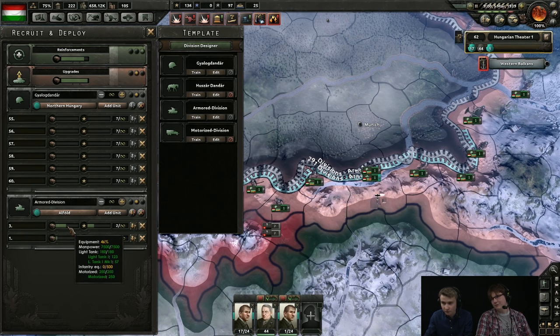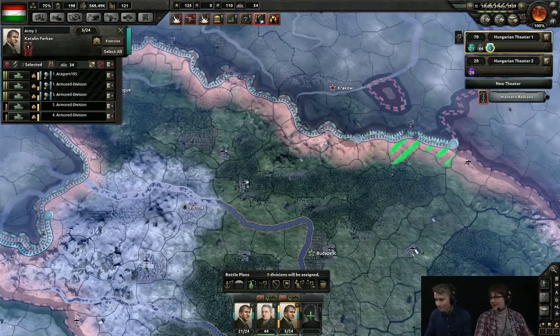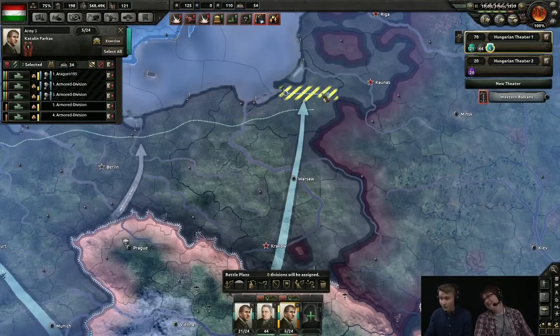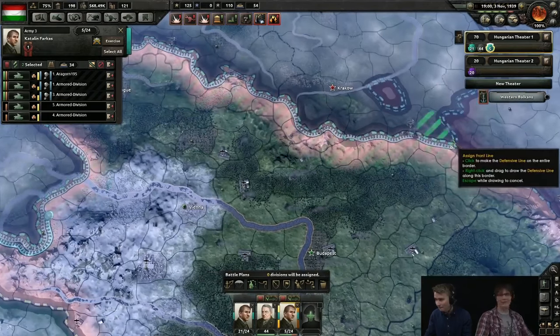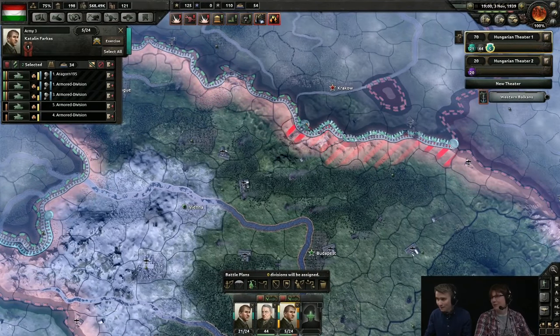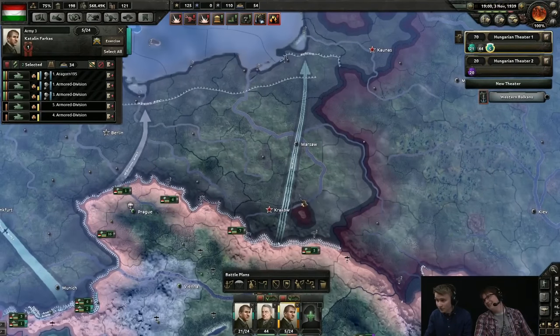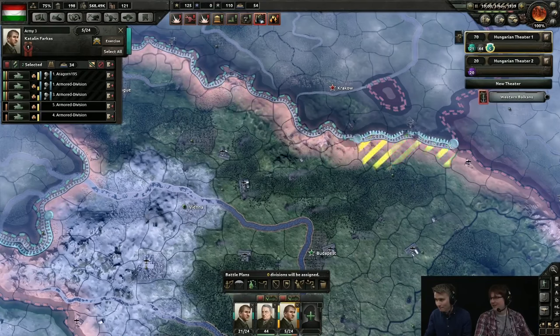When creating battle plans, you may notice that the plan will have a color — either green, yellow, or red. The color indicates whether or not you have a sufficient number of divisions selected to carry out the indicated order. Green means you have plenty of divisions, yellow means you're getting very close, and red means you do not have enough divisions to properly carry out the selected order.